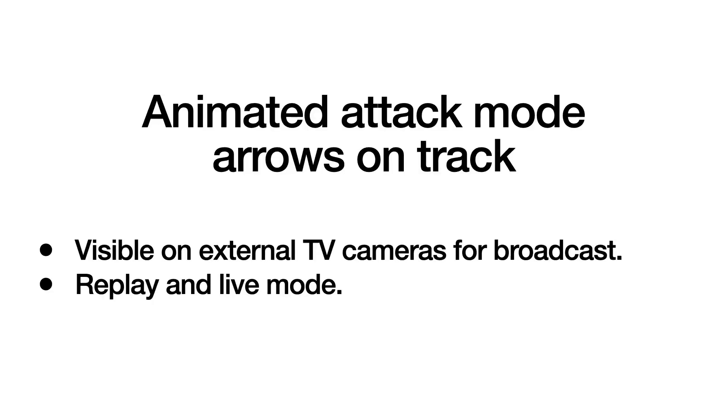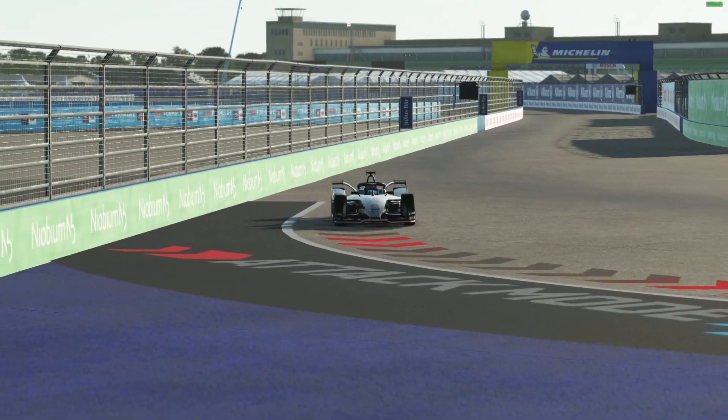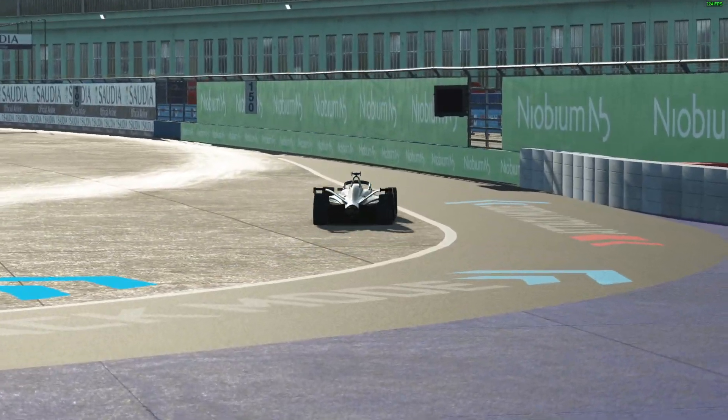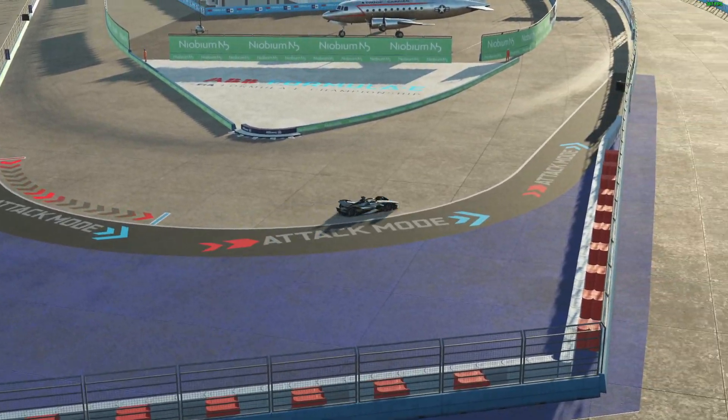Animated attack mode arrows are shown on track. They are visible on external TV cameras for broadcast and during replay and live mode. Here we can see what the arrows look like on track from a trackside camera, and as seen from above from a different angle from another trackside camera.